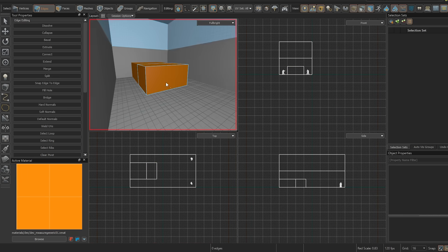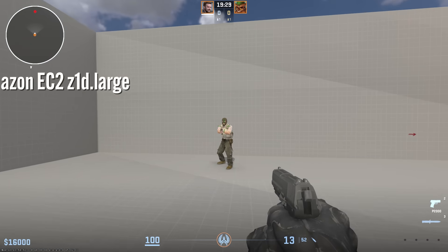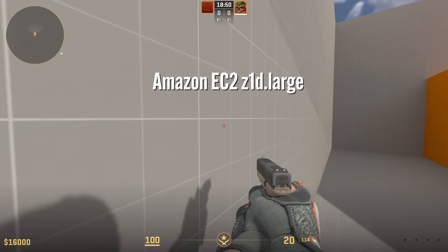I made an identical map in both Global Offensive and Counter-Strike 2, and goodness gracious, I love the Hammer 2 editor. Then I set up the servers. For you networking nerds, I used an Amazon EC2 Z1D.large and used the exact same server with the same IP for each of the tests, even across games — they're running on Ubuntu.